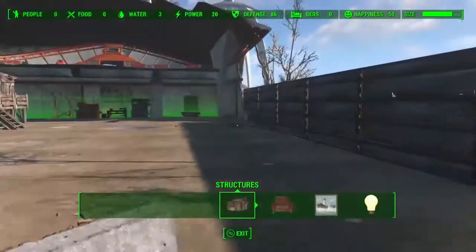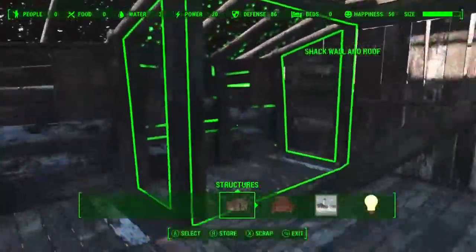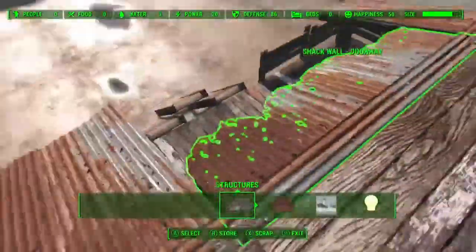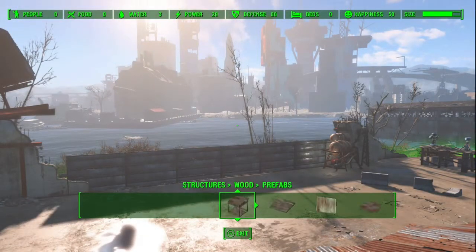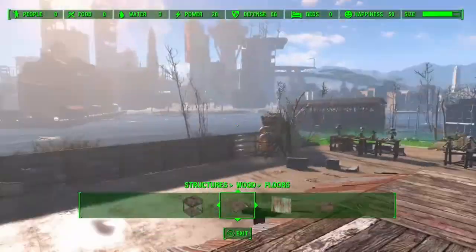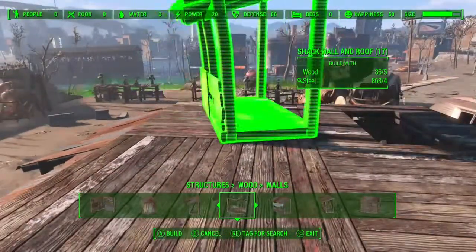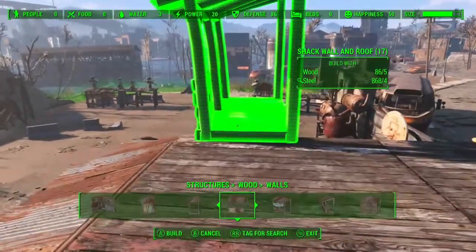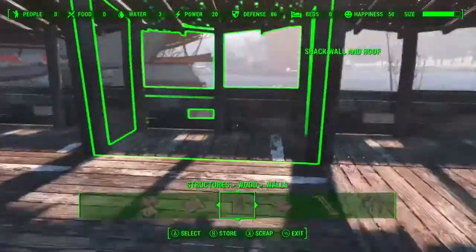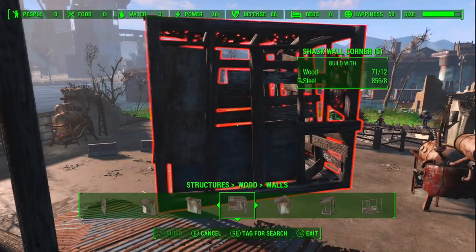Nothing crazy yet, but yeah, it's pretty awesome. I'm gonna do a second floor — I'm not sure what I want to do. The size on this one is kind of small, you run out of room really quickly. I found that out the hard way after I put a bunch of random buildings down thinking I could make this a huge settlement, and I couldn't — which sucks. If you guys have any hints, tips, or ideas of what you want to see, let me know in the comment section below. I'd love a balcony or something. We're gonna go check out another settlement right after this — stay tuned.